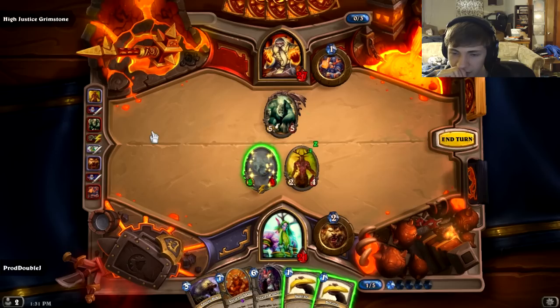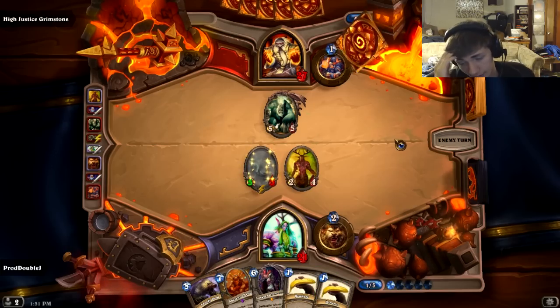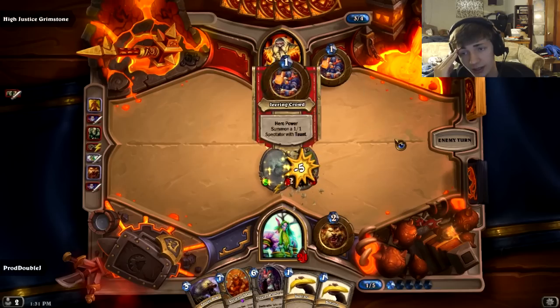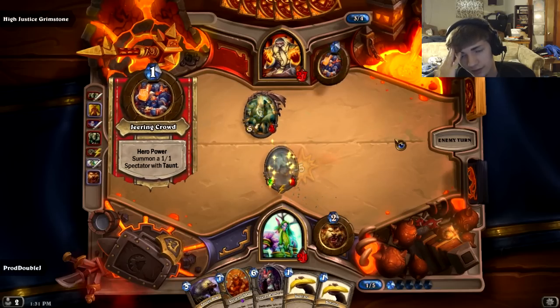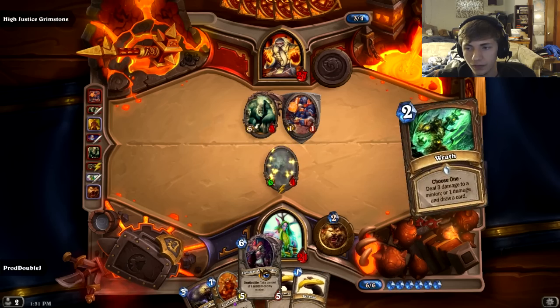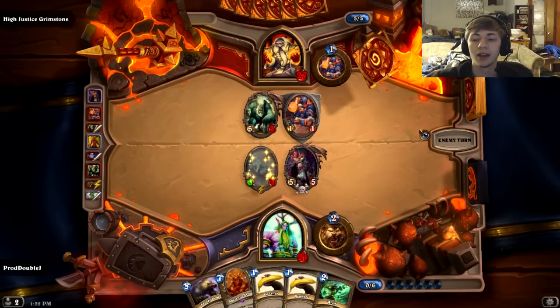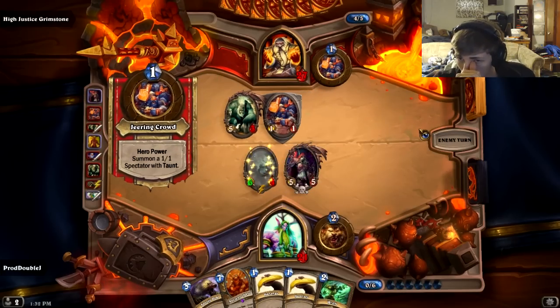I need Sylvanas out and I need to keep my board. Oh good — he made the bat, or well yeah, duh, of course he had the bat. Okay yeah, I'm gonna summon Sylvanas. I have Wrath for next turn to get rid of that, or I can draw cards.